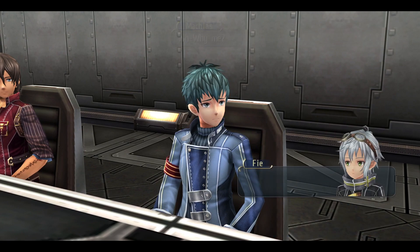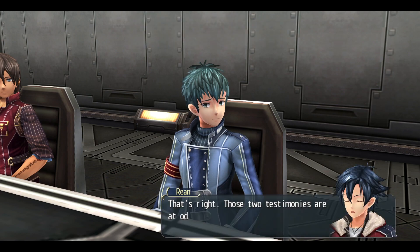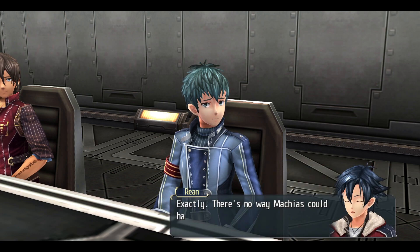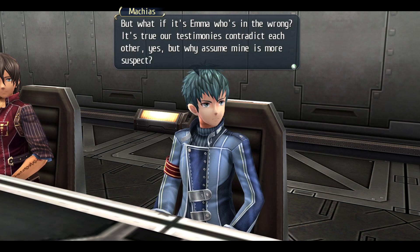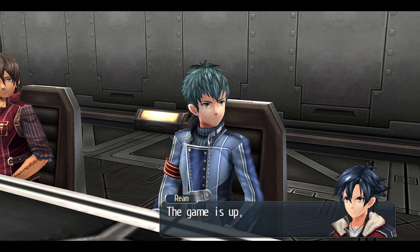You, Machias! Why me? What's your evidence? Machias said he saw Fie and Emma enter the kitchen area. But if he did, where does that leave Emma's testimony — the fact that she saw Jusis enter the game room? Those two testimonies are at odds with each other. Jusis said Machias came to the game room roughly 30 minutes after he himself arrived. Which means there's no way Machias could have seen Emma and Fie when he claimed. Emma wasn't the only one who saw Jusis — I did too. The doppelganger right in our midst is none other than Machias. The game is up, Phantom Thief B — show yourself!